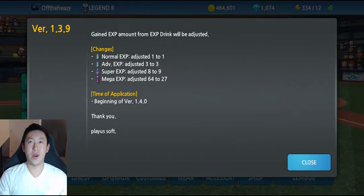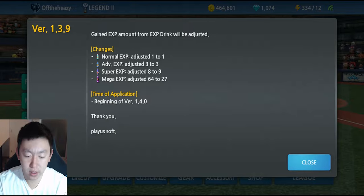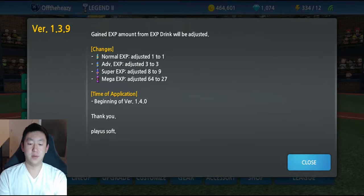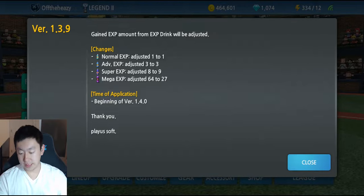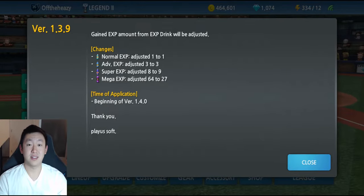Version 1.3.9, right front and center. A patch for this week — they are slightly changing the experience gain from experience drinks. Normal advances are staying the same, they are increasing the experience from super EXP from 8 to 9, and decreasing mega down from 64 to 27, so that's a very big decrease.